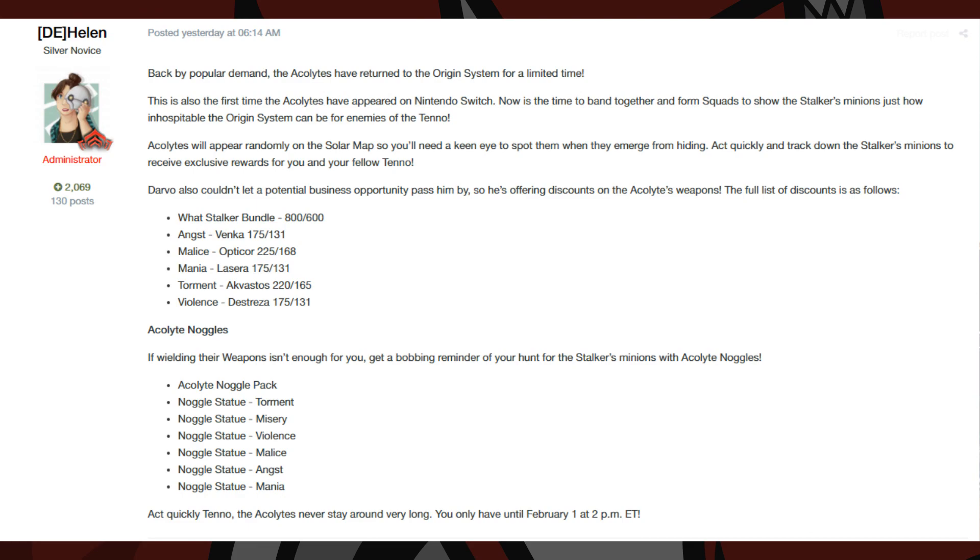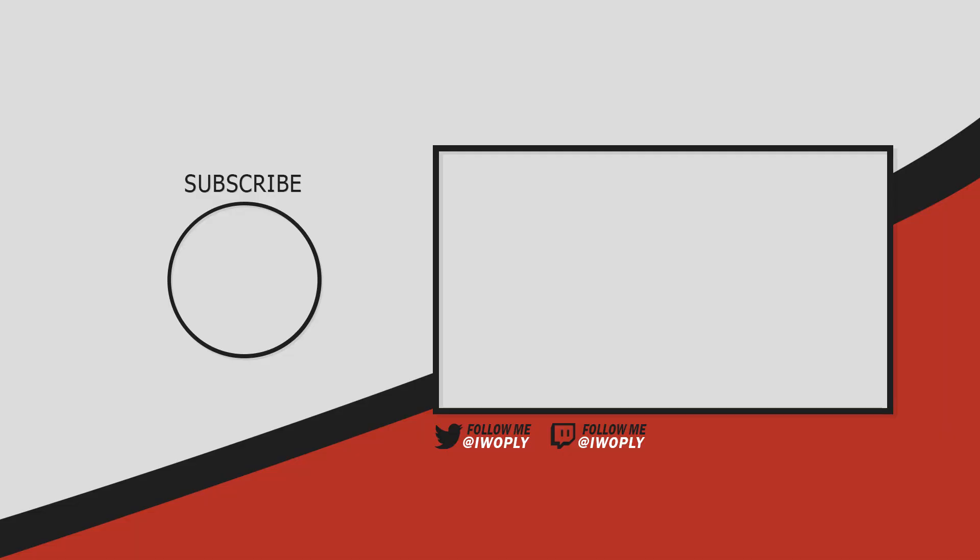The Acolytes, unless killed, will remain on the star chart up until the 1st of February at 2pm Eastern Time, at which point they all disappear, the event ends, and so do those deals.